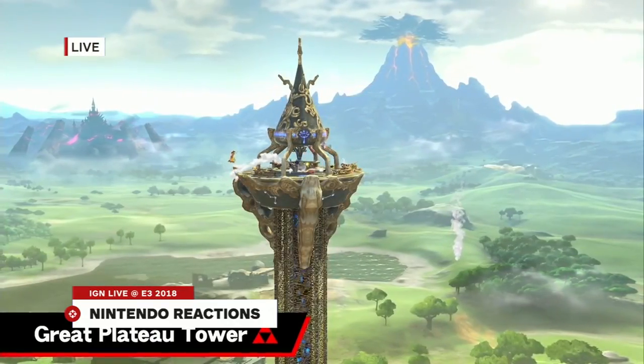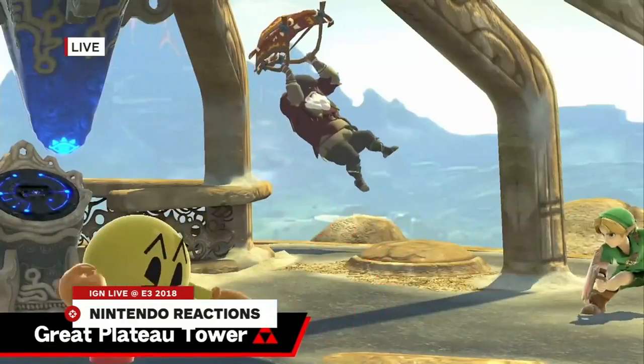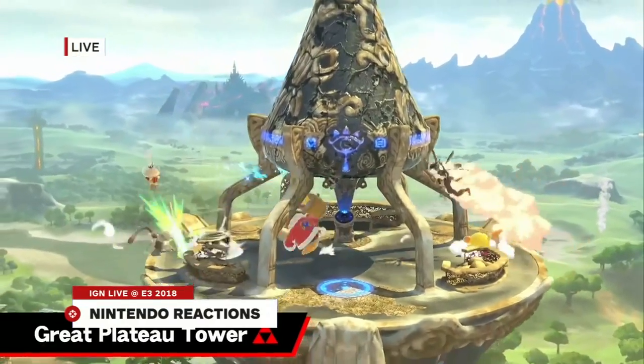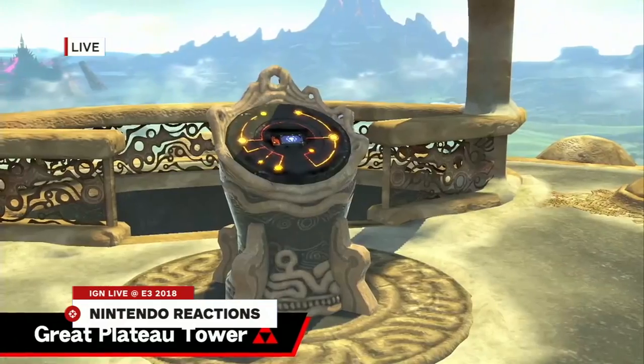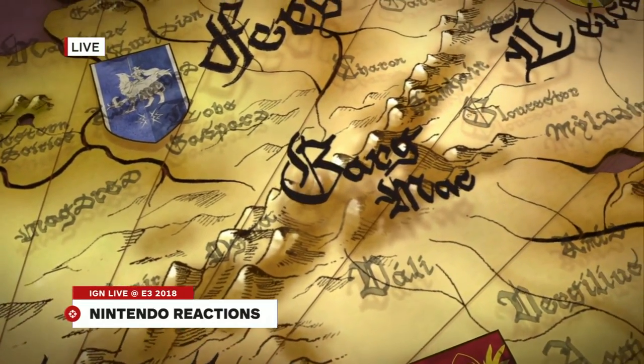Great Plateau Tower — you can see the tower blows up on top and then it rebuilds itself. In the time we have left, we can mention some of the other games Nintendo showed today. The Fire Emblem game — which must come out in 2018. Nintendo is defying you.